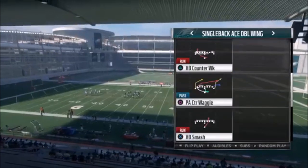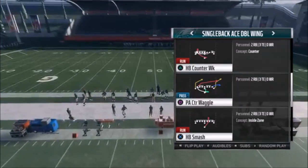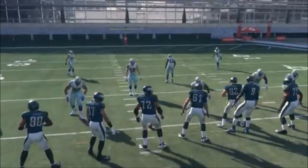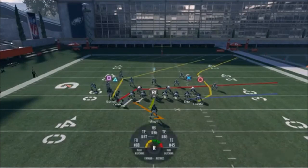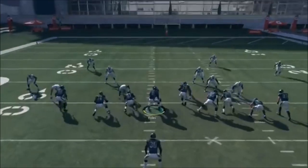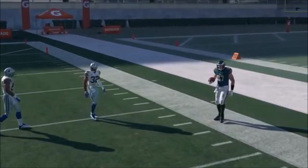We're going to go to the next pass play, which is the PA Counter Waggle. Eventually play action is going to be king with all the run plays — make sure you watch that first video. What I would suggest is putting Ertz across the field; I already have the low route there represented. Putting him going across the field is much better, and you can see this guy's going to have a really quick open route.